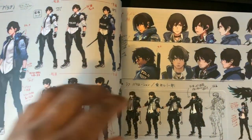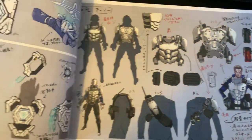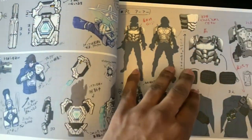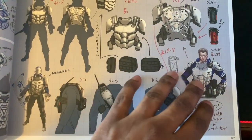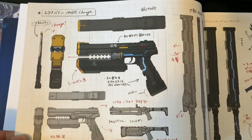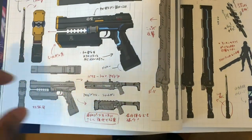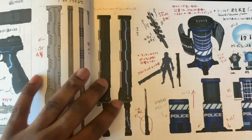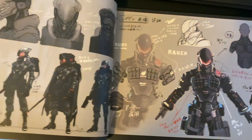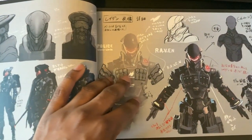Different characters throughout, different sorts of enemies, different armor sets — wow, look at that detail. Look at these weapons — my favorite part of art books. Of course weapons are featured here. I haven't seen that weapon yet since I'm not that far in the game, but look at that — I know that one. Different kinds of baddies over here and the legions as well.